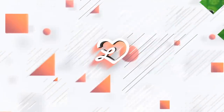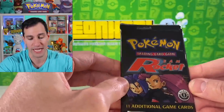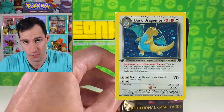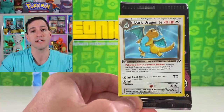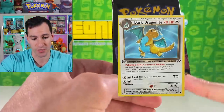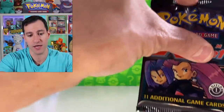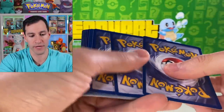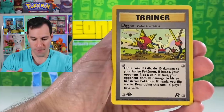These are the same First Edition Team Rocket packs from the box I opened last week where we pulled a First Edition dark Charizard. I want to pull Blastoise and Dragonite — we got them in non-holo form but not holo. The error Dragonite is a non-holographic card but numbered 5 out of 82 instead of 11 out of 82, since 5 out of 82 is the holo slot.